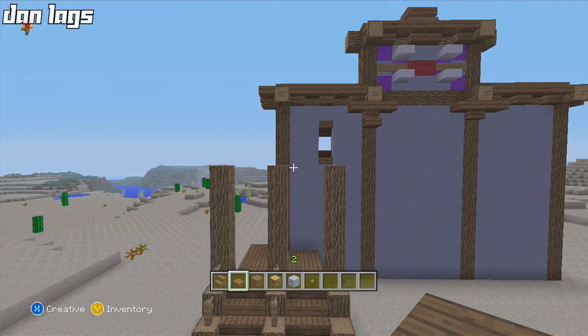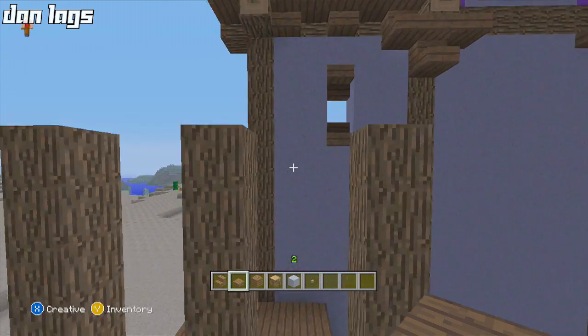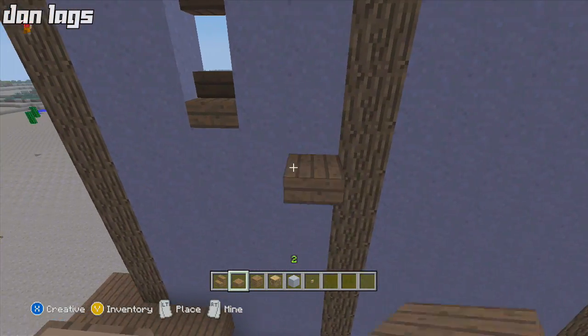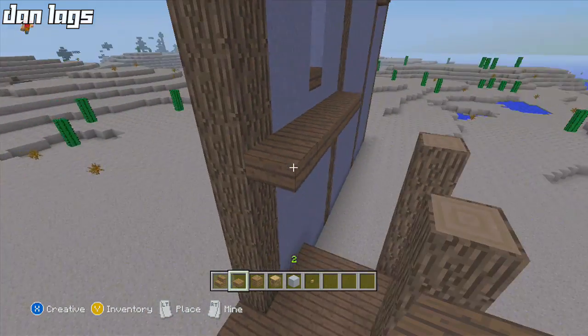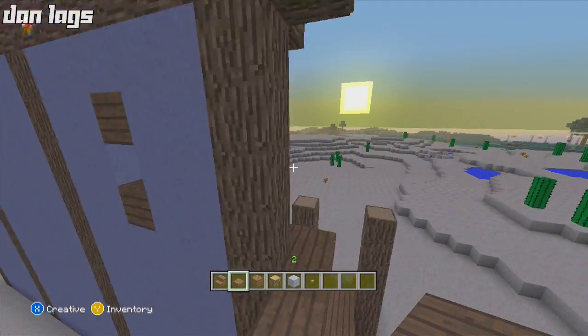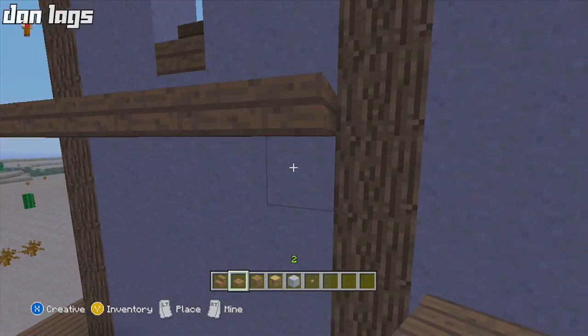I'm thinking if I knock these down a few blocks, I'll start the balcony right here and start to wrap it around. I need to add a wall back here which I'll do in a second, but let's just wrap the balcony around first to make sure it makes sense.